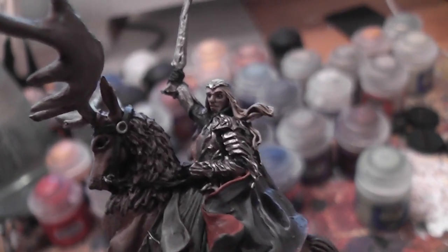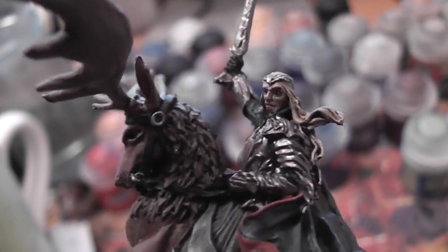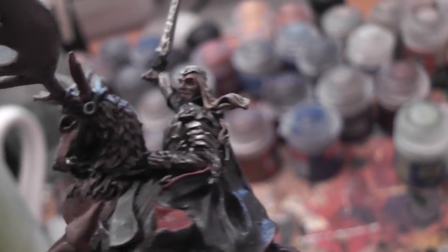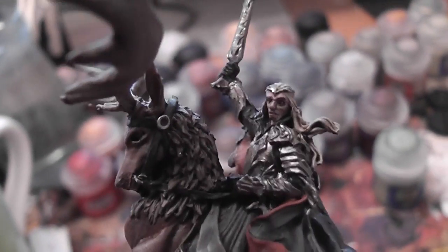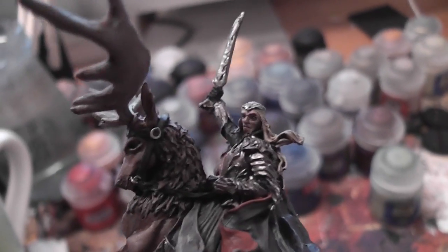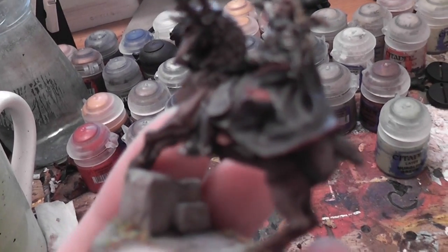He didn't come out perfectly. I'm really frustrated with the face — I found this with the foot one as well. I think, humbly, the paint job on the face is pretty good and I was happy with it, but I just don't like the sculpt of the face. I don't think it looks like him at all. I think the old first Hobbit Thranduil — the one in the rows with the sword pointing down — was a great likeness of Lee Pace. I just don't really get this one, but there's only so much you can do with it. It's a bit like the plastic Tauriel — the model doesn't do you any favours with the face.